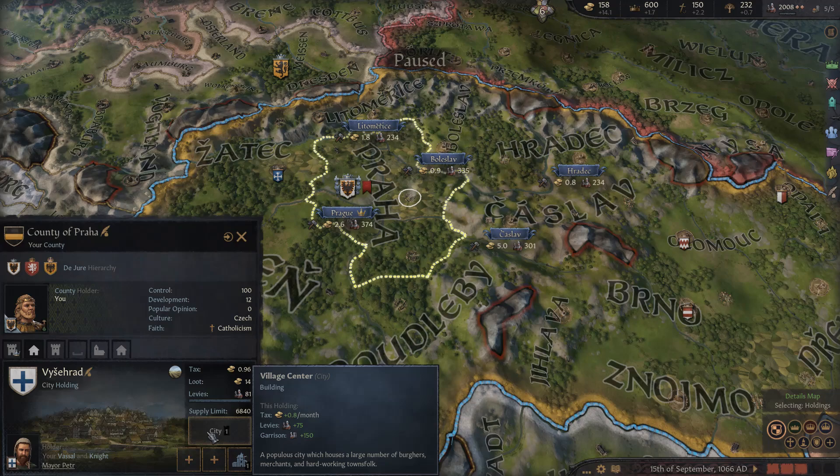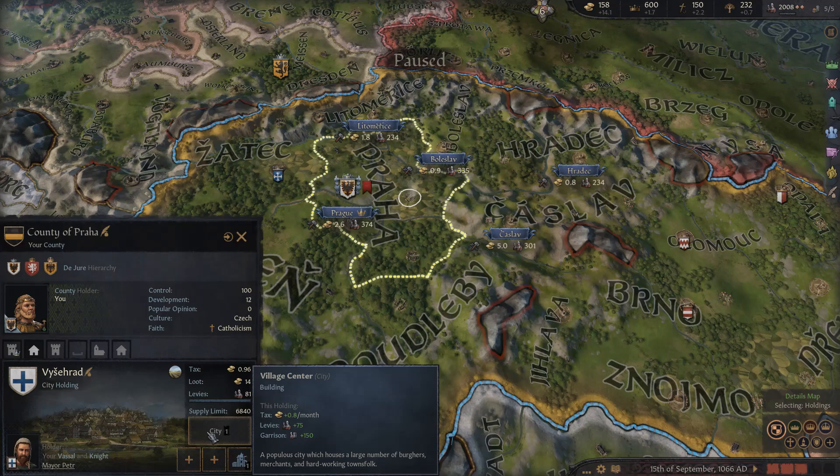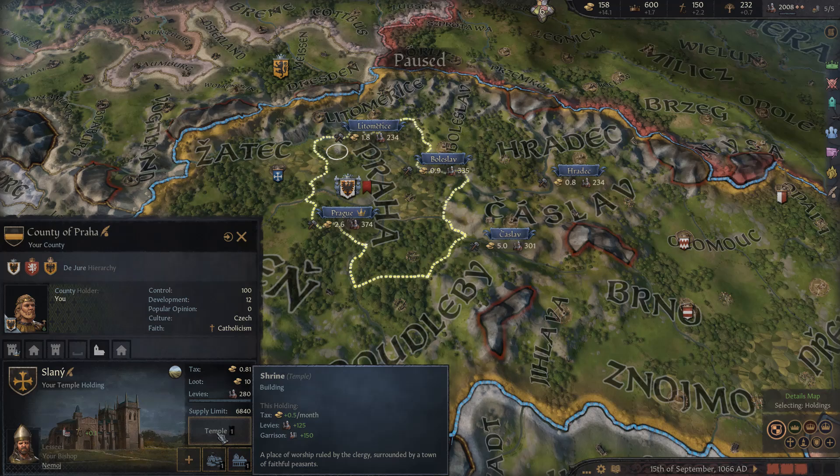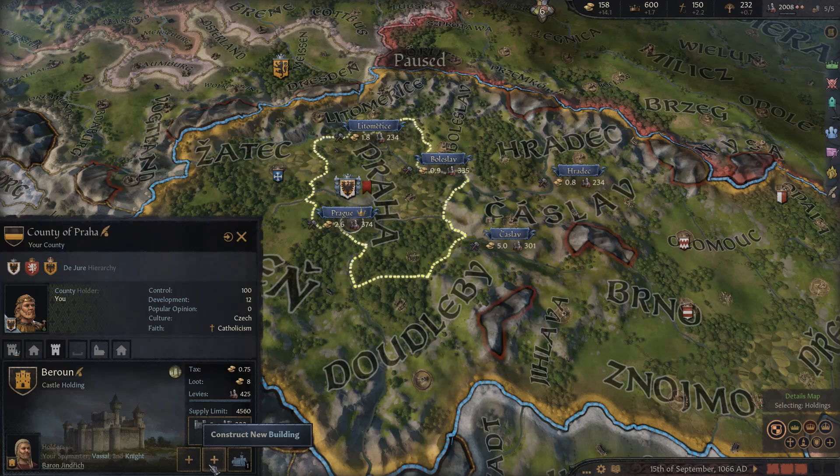For city holdings, level one is just a village center; after that you go to large city, city center, and bustling metropolis — all with varying monthly tax, levy, and garrison modifiers. There are no fort level modifiers in cities or temples; those are only found in castle holdings. You require certain innovations to advance, and windmills is a very important one. For temple holdings, level one is a shrine, then temple grounds, house of worship, and grand temple.